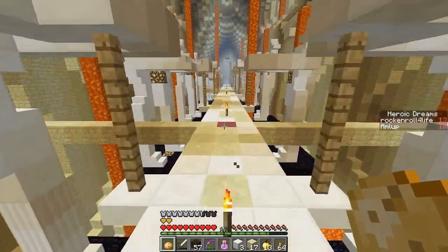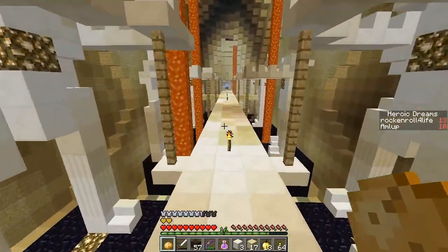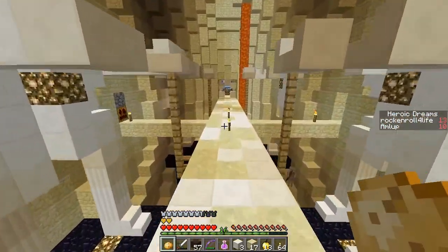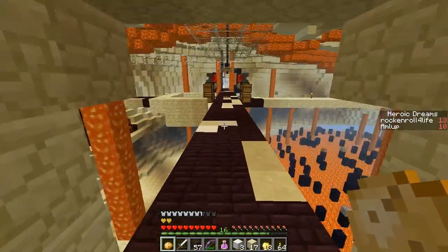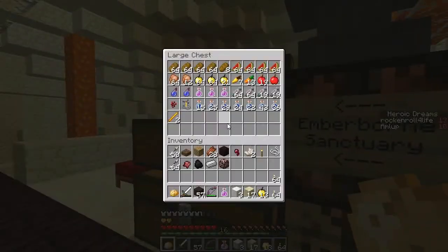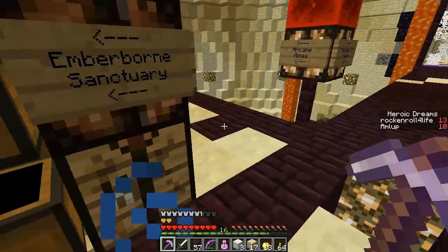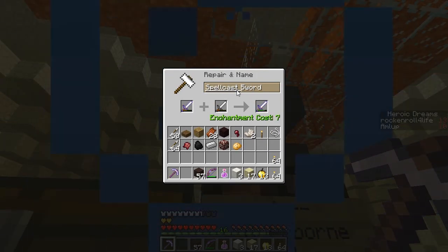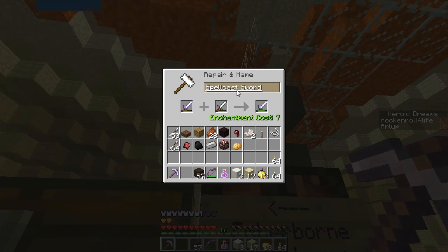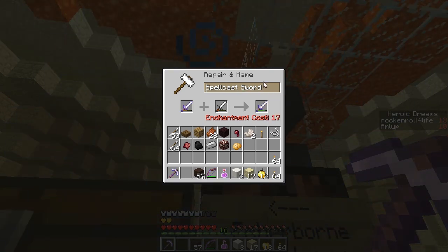Alright, where did he come from? He must have gone through one of the half slabs. Can they go through half slabs? I think they can go through one half-block — yeah, cave spiders. Did you not know that? No, I thought it was only one block, not half block. No, they can definitely do the half block, because that was used in a Final Fantasy map I think.